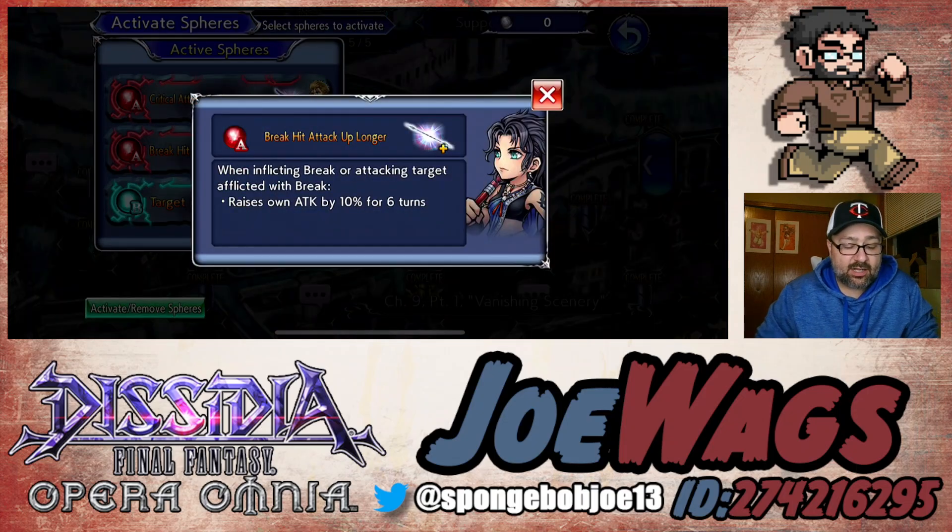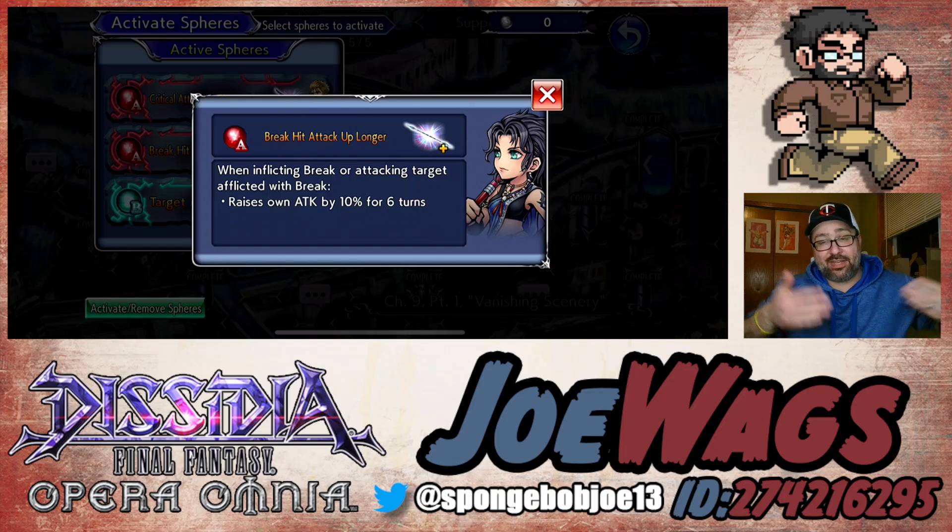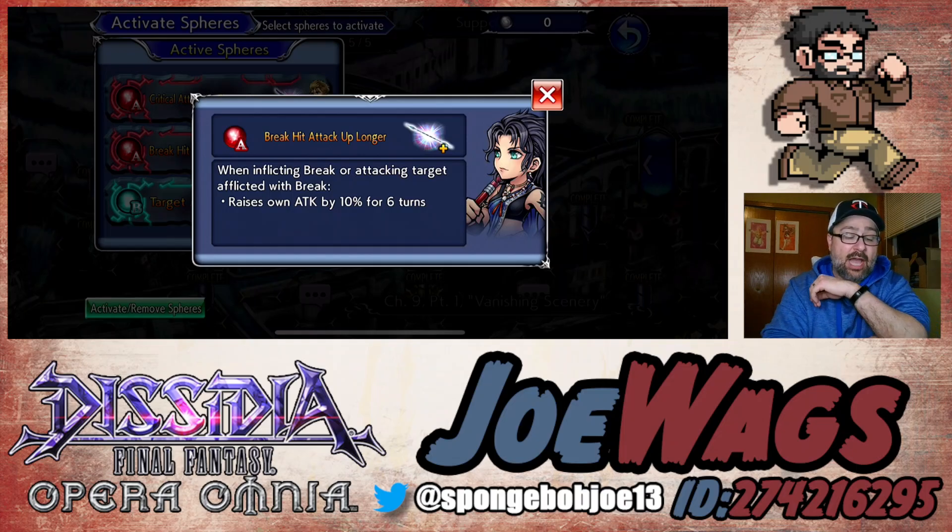I have Fang on here. Fang isn't the most optimal by any means, but it is a very easy trigger for 10% attack. So this is just an example of a generic attack up you could give him. Fang was a situation where the last time I was upgrading Zack, I happened to have this full sphere and I thought, yeah, attack looks pretty good, let's just throw it on.